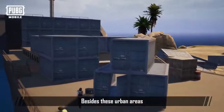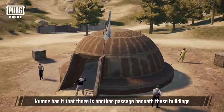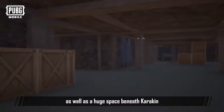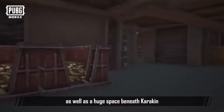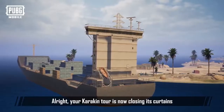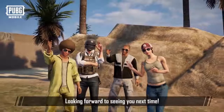Besides these urban areas, Karakin also houses many little buildings. Rumor has it that there's another passage beneath these buildings, as well as a huge space beneath Karakin. Well, it's up to you to believe them or not. Alright, your Karakin tour is now closing its curtains. Looking forward to seeing you next time.